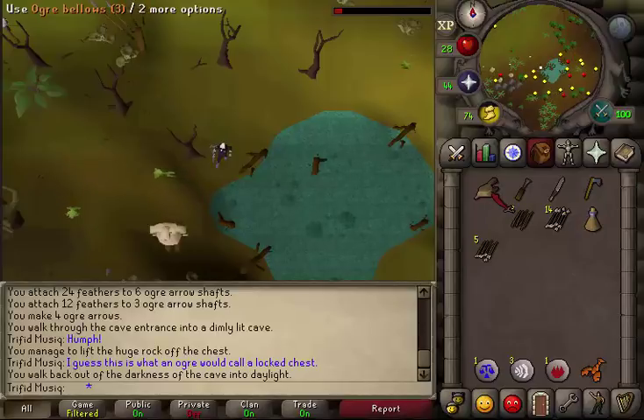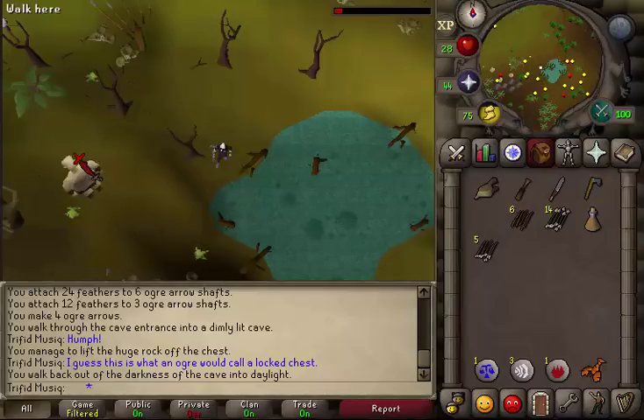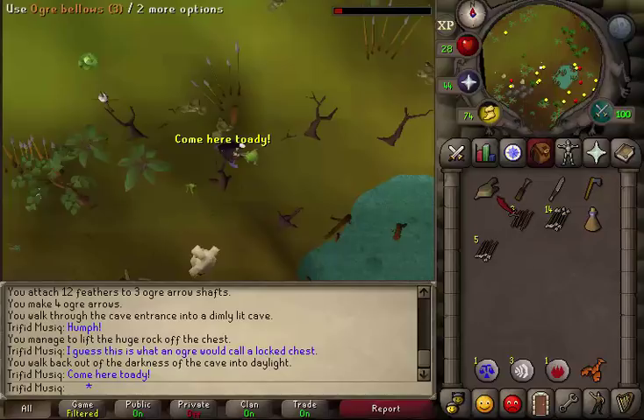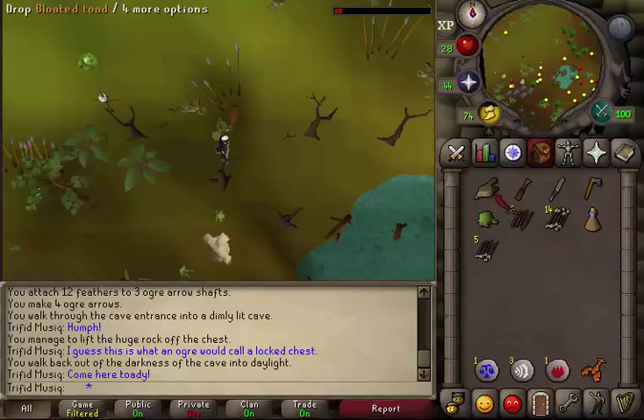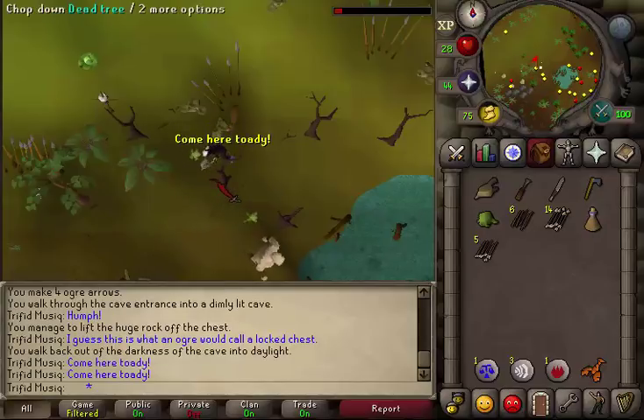Once you have the ogre bellows filled with three charges of swamp air, use it on the hopping swamp toads hopping around and you will get a bloated toad in your inventory. Get two more bloated toads for a total of three.